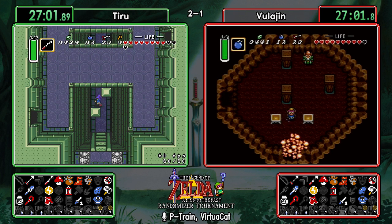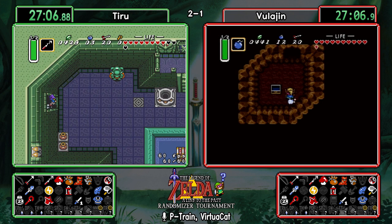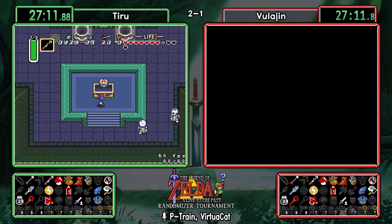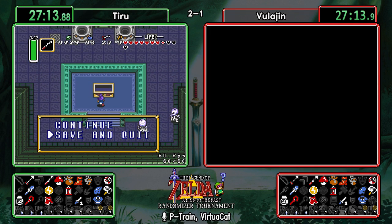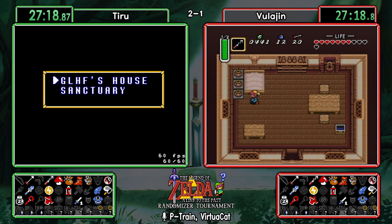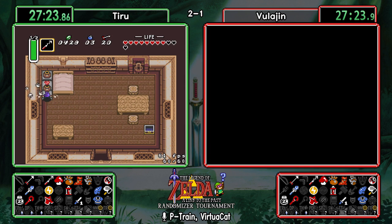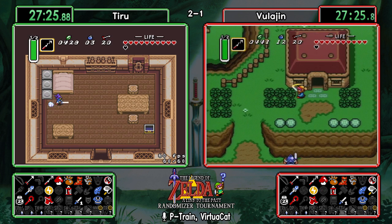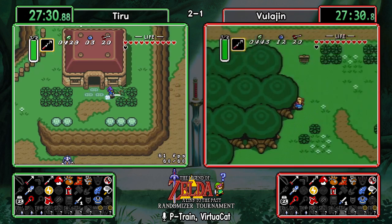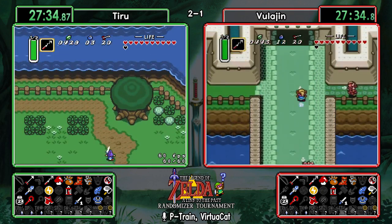In Sahasrahla's hut, if you talk to him he'll tell you where the green pendant is. The green pendant is required to get the item that would normally be Boots from Sahasrahla — if you show it to him he'll give you an item, similar to showing a bottle to the sick kid. Tiru just finished up his Eastern check. He's really only got Zora and the waterfall left to check — he is going straight to Agahnim.